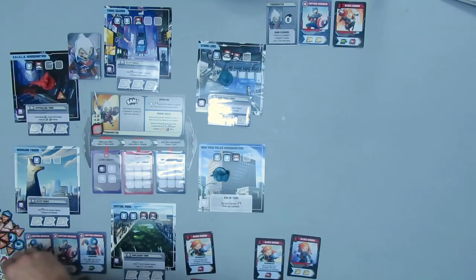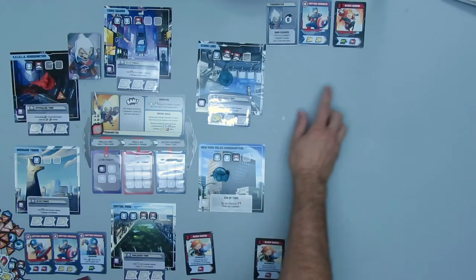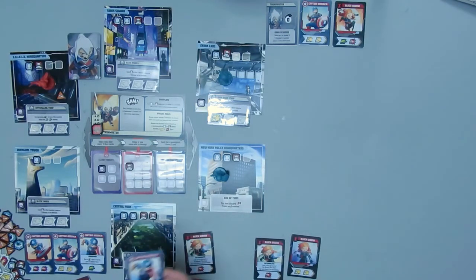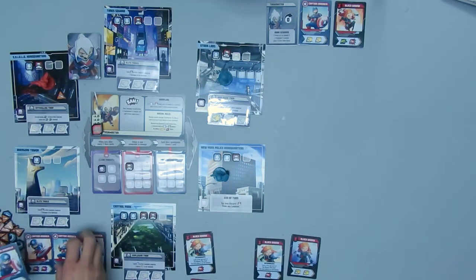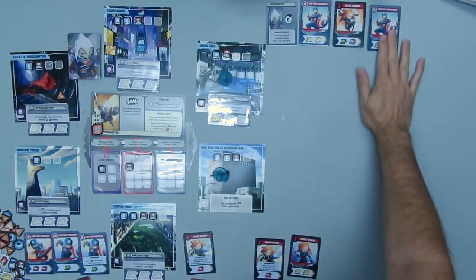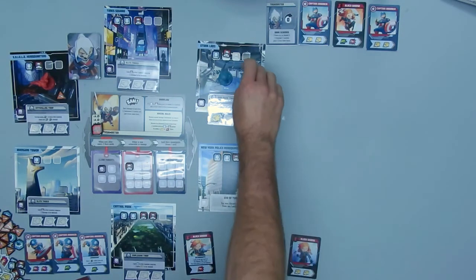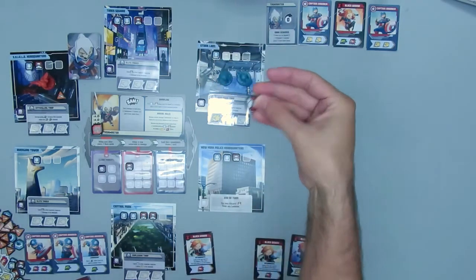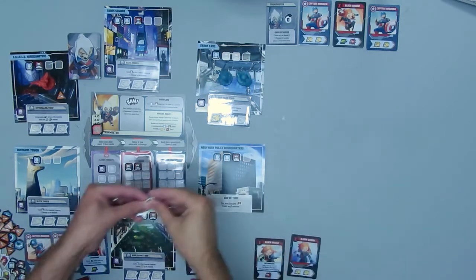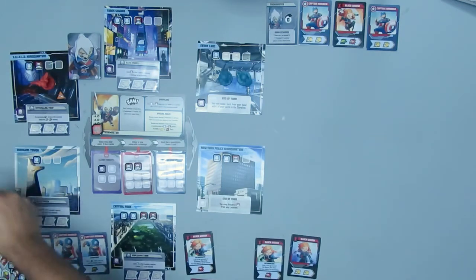I move Black Widow up to Stark Labs and use my other heroic action there — an attack action to take out the Thug. Captain America can now use Black Widow's card of movement and attack, and two heroic actions from his card. Take out the Thug after moving, and I'm going to use those two heroic actions to take out that Threat card.